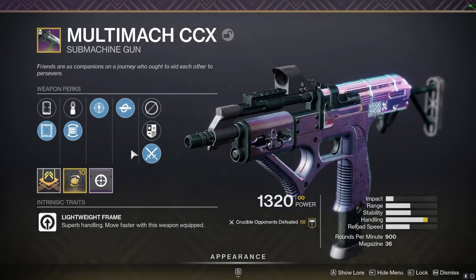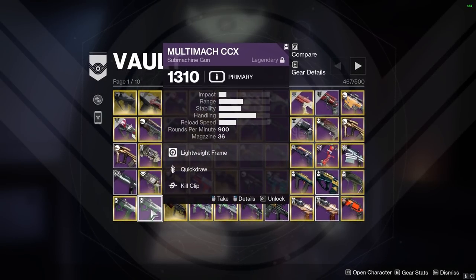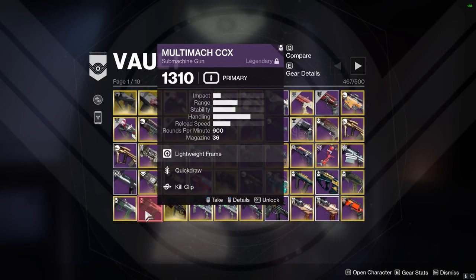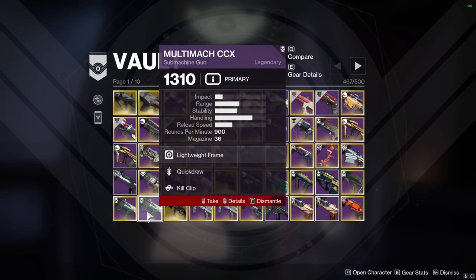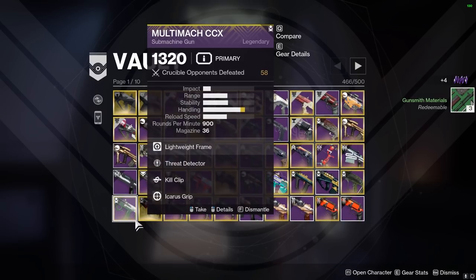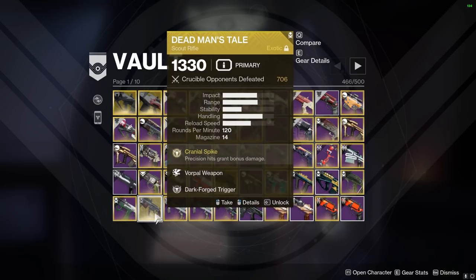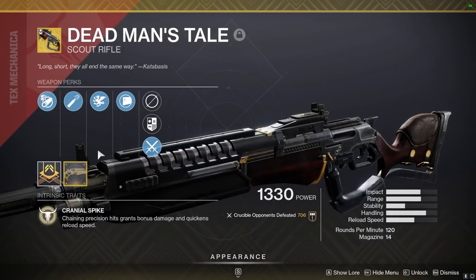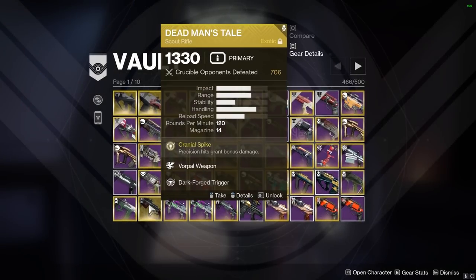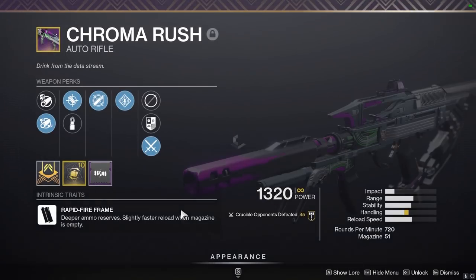Multimach — I've unfortunately never gotten a great roll but I do like Multimach a lot. One has no range, just Model 8. The other one is Kill Clip and Quick Draw. Delete the rangeless one, keep the Kill Clip Quick Draw. Threat Detector has synergy with Kill Clip so that makes sense. I probably have a better one somewhere with more range, but I'll keep one Kill Clip just for fun. And my Vorpal DNT — you've got to keep that guy. Does it have High Caliber? Yes — nasty gun.